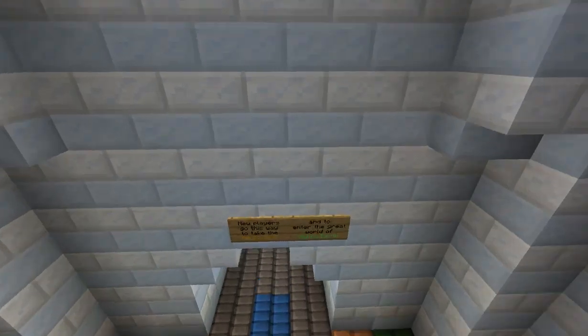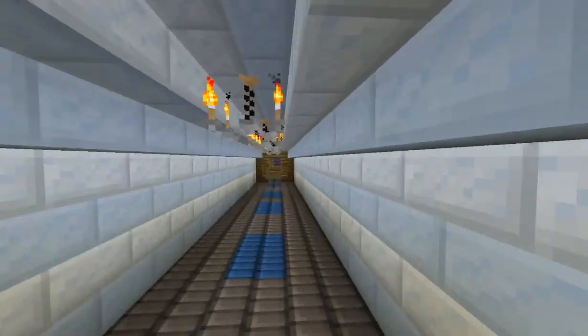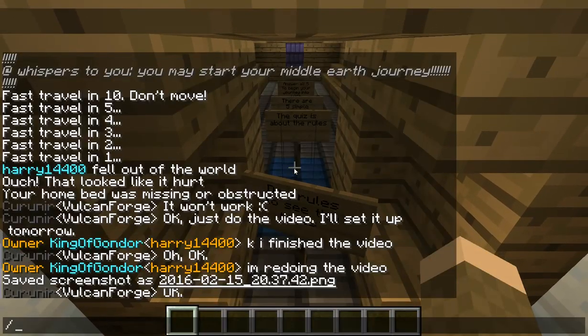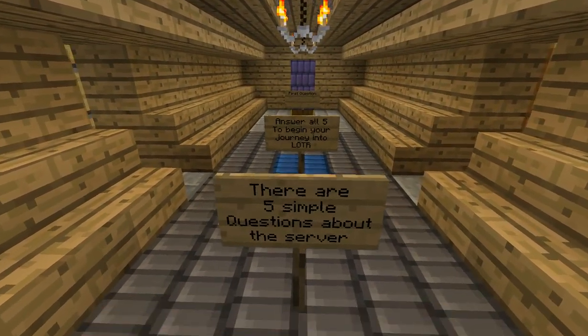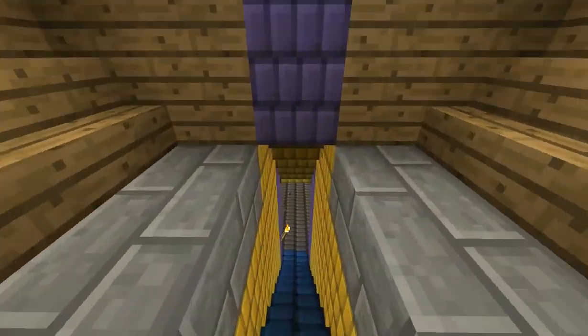When you spawn into Middle Earth, you'll spawn into this place right here. In order to take the quiz to get actually into Middle Earth, you'll have to go down this hallway in here. You do slash rules to see all the rules and then the quiz is about the rules. There's only five questions on the quiz. Answer all five and you will go into Middle Earth.